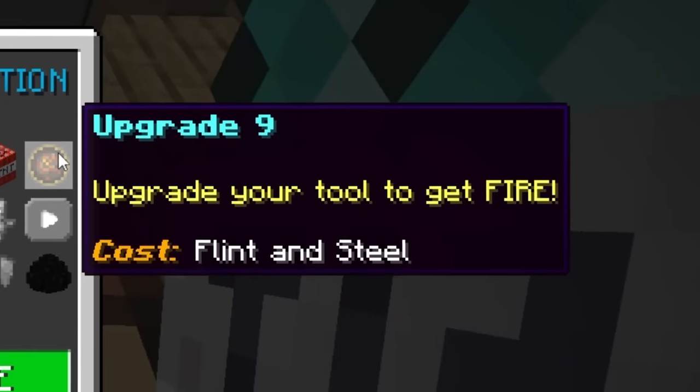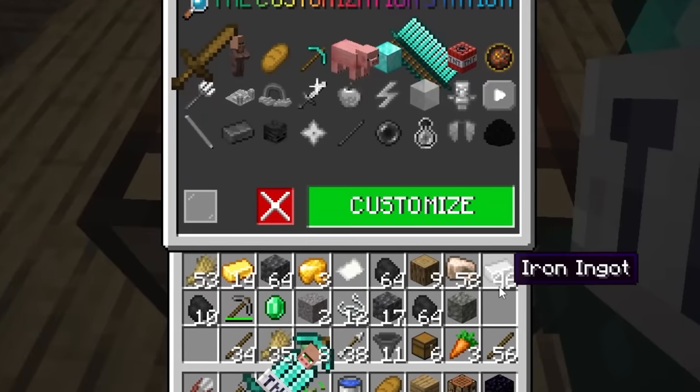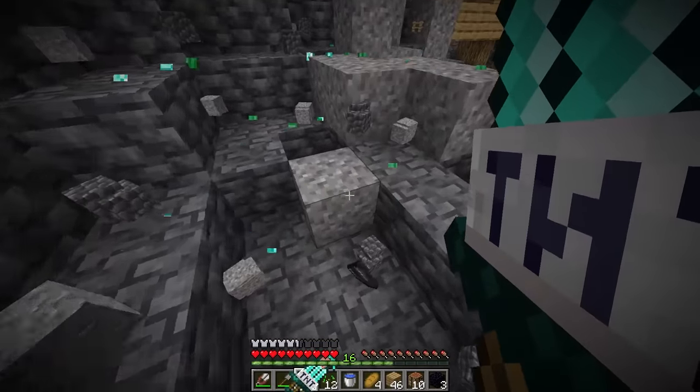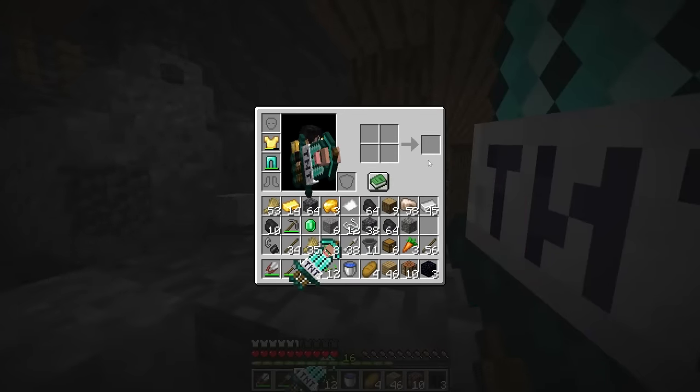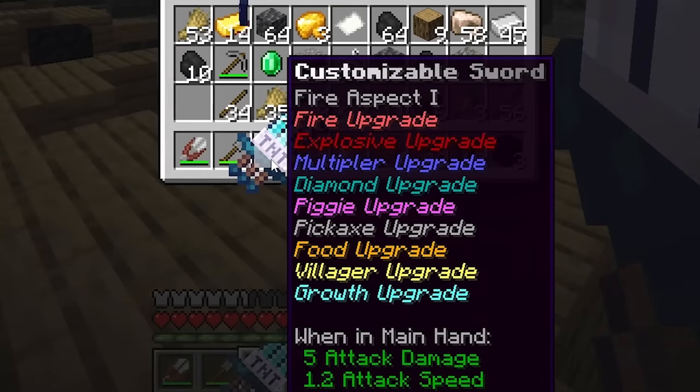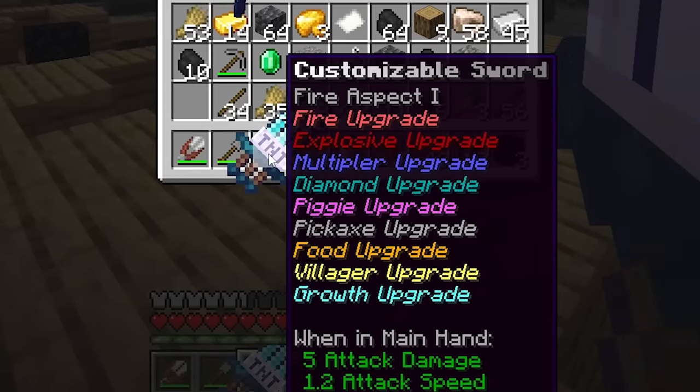Next upgrade: your tool gets fire. We need flint and steel — we have the flint. We blow up a bit to get flint, then combine one flint and one steel. Go back, get fire, and now it has Fire Aspect one. You can see all the upgrades and the fire effect.